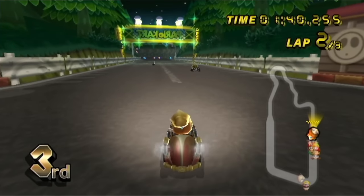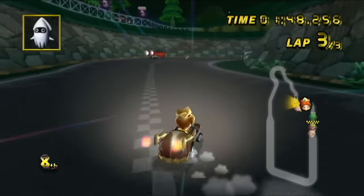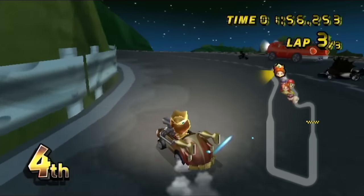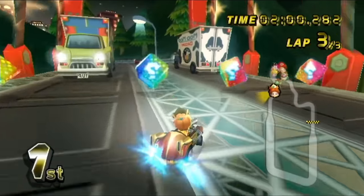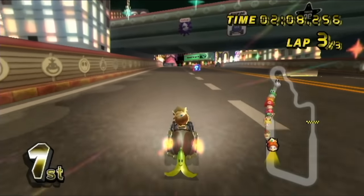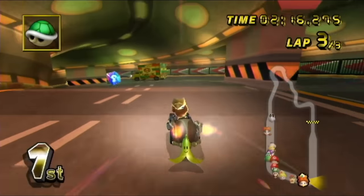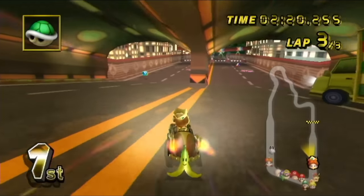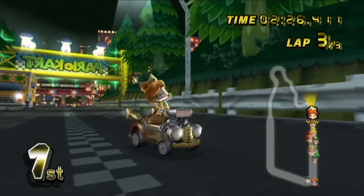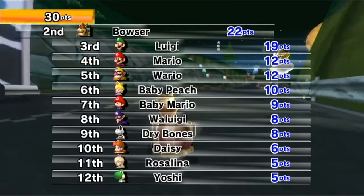For the last lap we're going to be starting in sixth place — this is not going to be easy. We get a blooper, which is not the most advantageous item for catching up, but hey, it's helping us get the lead. Got a banana here that I definitely just want to hold out for my own protection. How am I missing all this stuff? Come on, here we go — just a little bit more, throw this backwards, and we win! Oh man, that was definitely a scary one. That means we are halfway through this cup doing pretty darn well — two wins. Let's get another two right now.